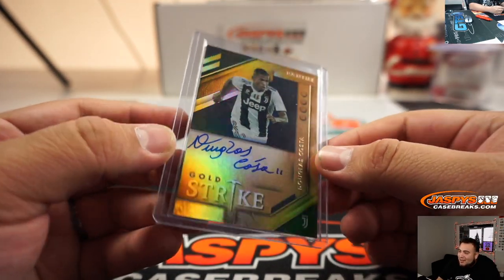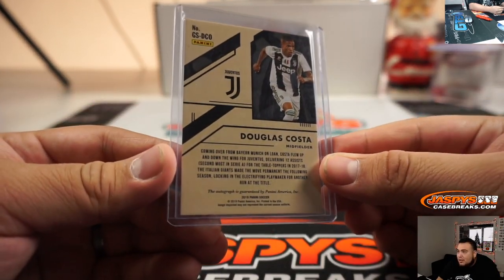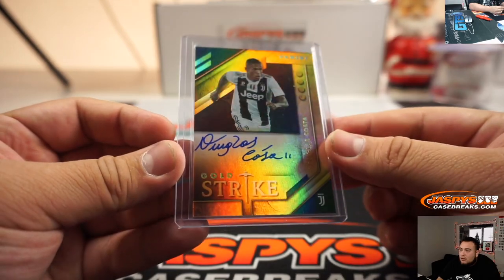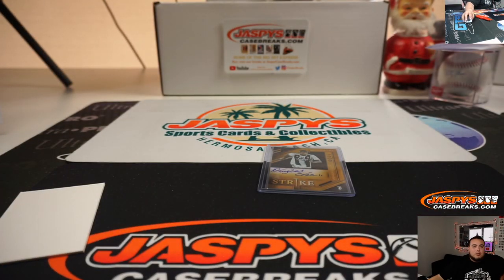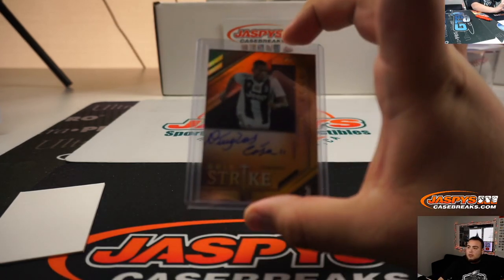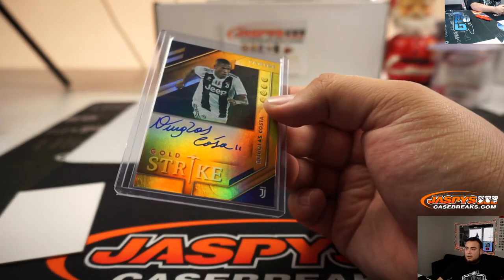There's no numbering on this card, right? It's usually somewhere in the corners. Looks like everybody's going to have a shot at this thing because it's unnumbered. I don't think we put in the item description that all unnumbered cards go to zero, so everybody's going to have a shot at that. Usually when it's unnumbered and we don't say it in the description, everybody has a shot at it.